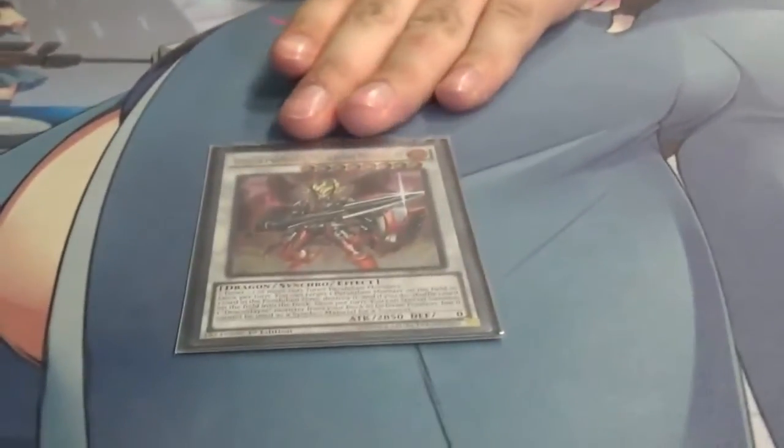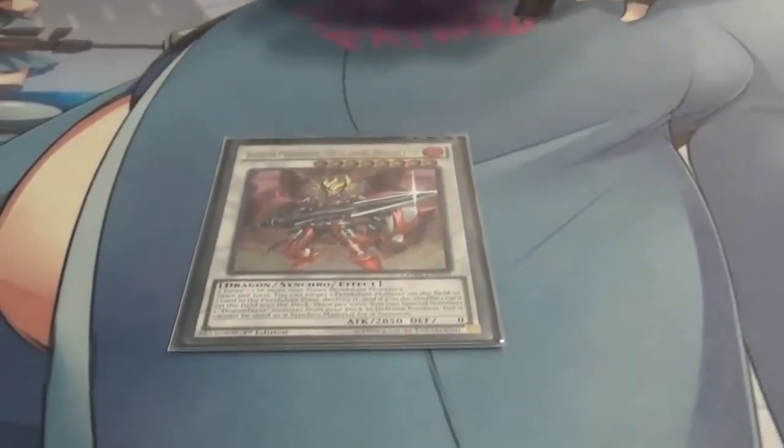Ignister Prominence is probably one of the best synchros for pendulums. You pop a pendulum card you control — either a monster or one of your scales — and shuffle any card your opponent controls back into the deck. In a pendulum mirror match like Zephyros versus Cliffords, I can pop their Scout and shuffle their Monolith — I just got rid of two of their cards and put a 2850 beater on the field.